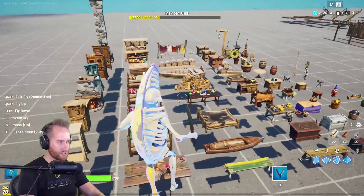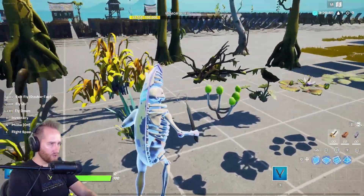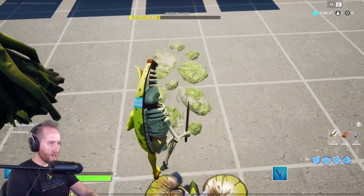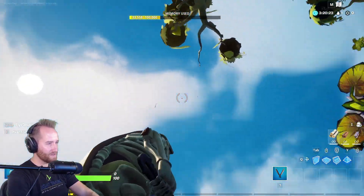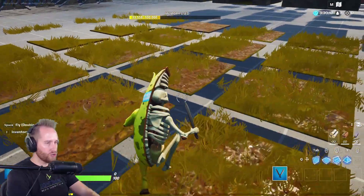We got some swamp trees and some new rocks, which is really cool. Most of these things have collision on them so you can jump on them. These little rocks do not have collision so you can just fall right through them, and they have the invisible thing on the back side as well. And then we've got new terrain.